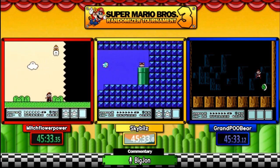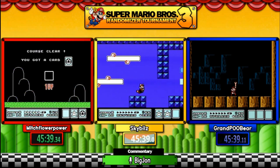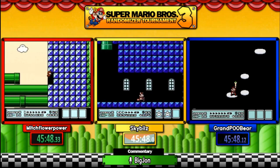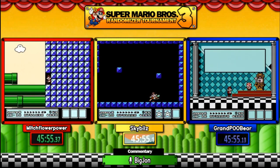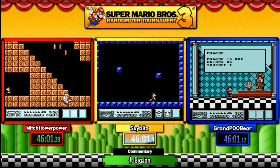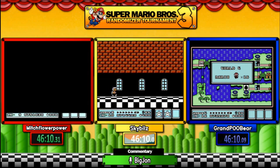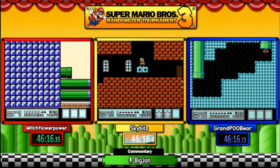Pooh Bear is going to take care of Lemmy — the one with the bouncy balls, not Iggy. Right now Sky is in the lead and is about to go to Bowser. Mitch is just one stage behind. Mitch also becomes victim of the same dining experience — nom nom nom. Just like Sky, Mitch goes to the P-Wing and says bump this. Sky Bills: one thing to know in this randomizer is save a hammer suit or a fire flower for the very quick kill on Bowser.